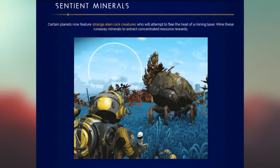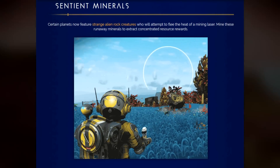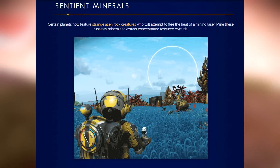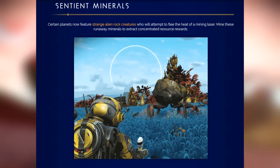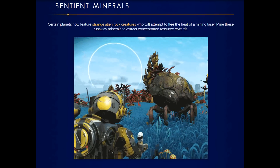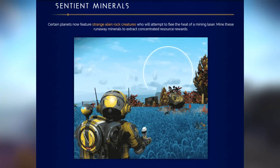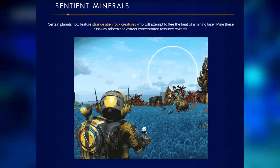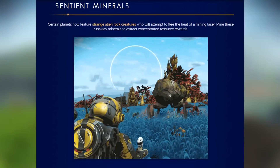We have sentient minerals - you shoot a rock trying to mine it and all of a sudden it grows legs and runs away. Certain planets now feature strange alien rock creatures who will attempt to flee the heat of mining lasers. Mine these runaway minerals to extract concentrated resource rewards. It looks freaking cool - I didn't expect this one. Even if you check the footage, whoever tried to mine this thing was just as surprised as I am right now.